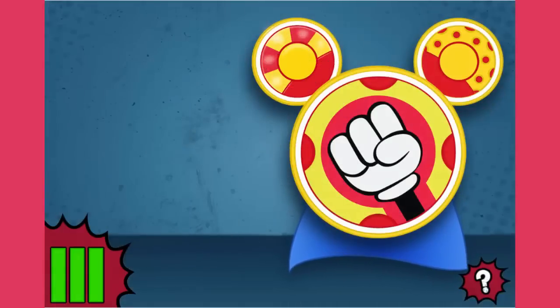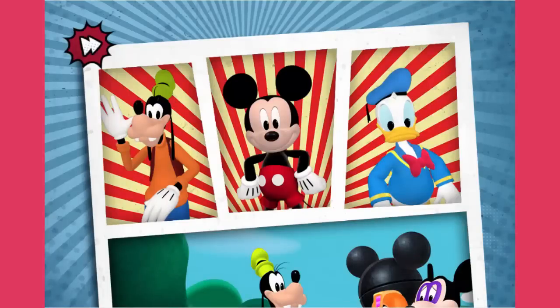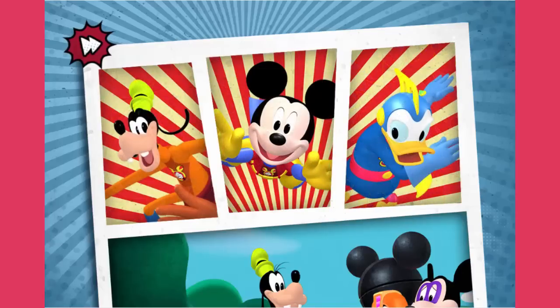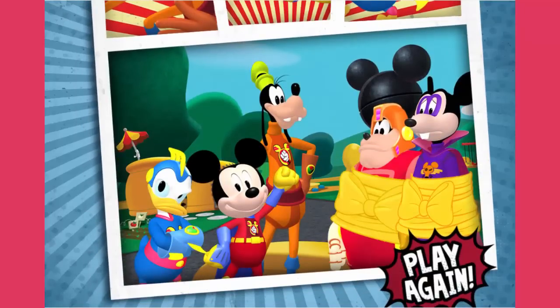Wow! Look at Super Mickey! He can fly! Great job, Mouseketeer! Thanks to your super matching skills, you helped Professor Von Drake turn Mickey, Goofy, and Donald into superheroes! Together, you rescued the clubhouse from Megamort and Power Pants Pete!